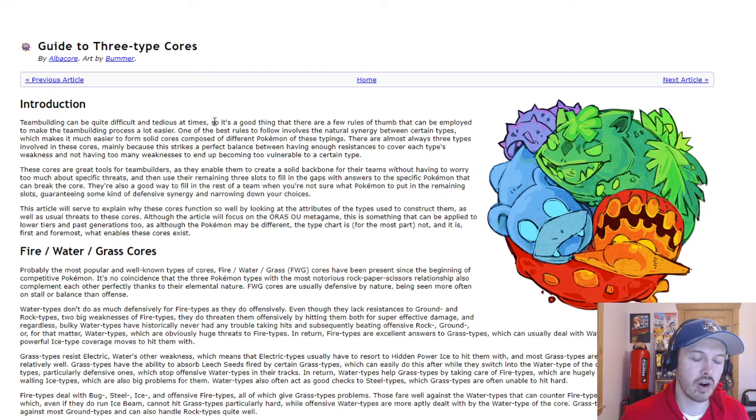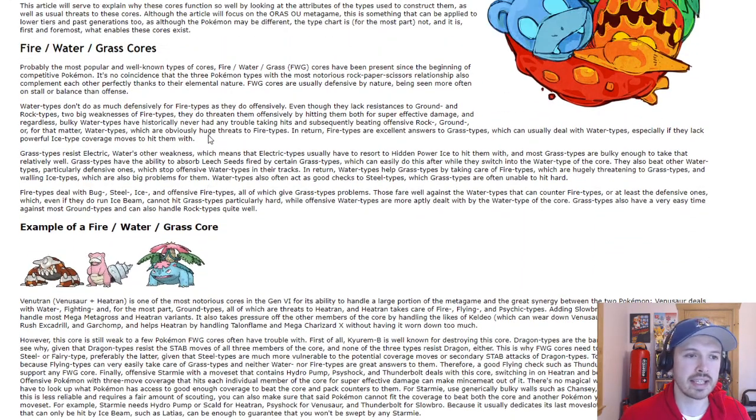I'm going to link this Smogon article in the description — it's the foremost site for singles battles. The first core is the classic Water, Fire, Grass. They all hit each other for super effective, but they all cover each other's weaknesses. Water and Grass cover the Rock and Ground weakness of Fire. Grass can take Electric and Grass hits for Water. Fire can take Grass hits. Typically you want a Water, a Fire, and a Grass Pokémon on your team.